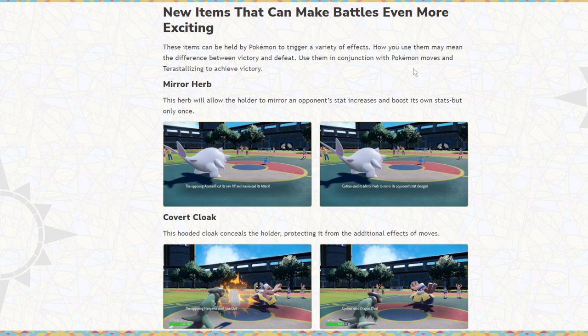So the Mirror Herb — once per game, this will allow the holder to mirror an opponent's stat increases, but not its decreases. What I assume this does is, if you switch in on a Pokemon, you copy its stat increases. I'm assuming you don't have to be on the field when it happens. So they show an Azumarill using Belly Drum, and then the Titan copies its stat changes. What I'm assuming is even if the Titan switches in two turns later, it will copy the stat changes from when Azumarill Belly Drummed earlier. Obviously it's an herb item — herbs only work once per game.